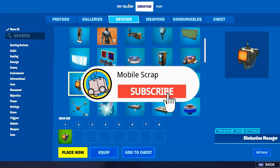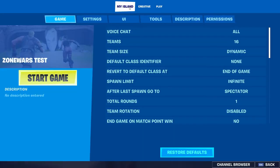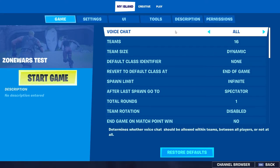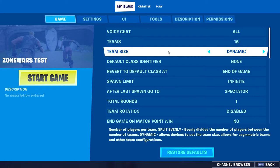If you're on computer, click Tab — or whatever you're on — just open this and go into My Island. First, we're going to do game voice chat and set it to 'All,' because it's great just being able to hear everyone. For teams, put that to 16 because of the item grantor team size.